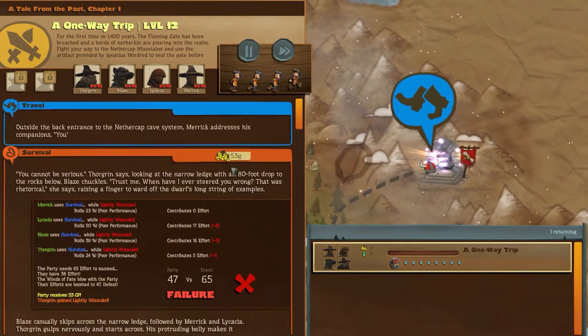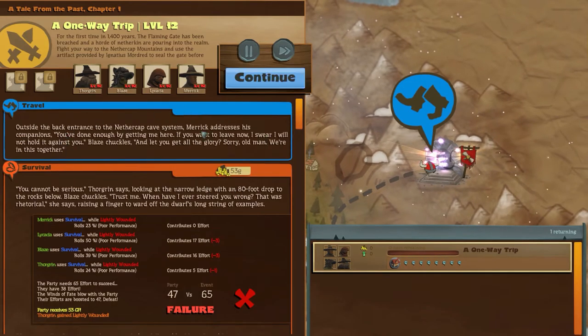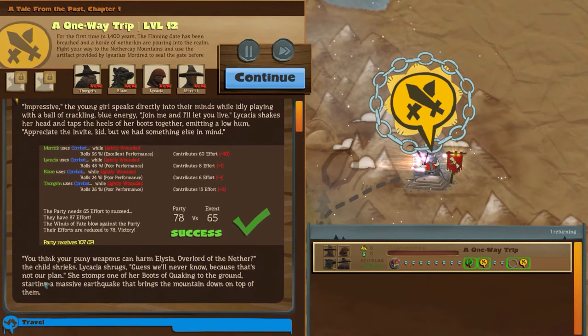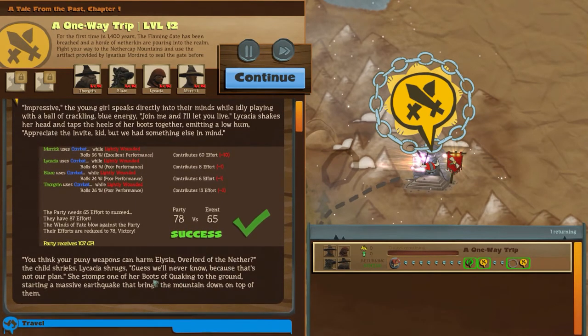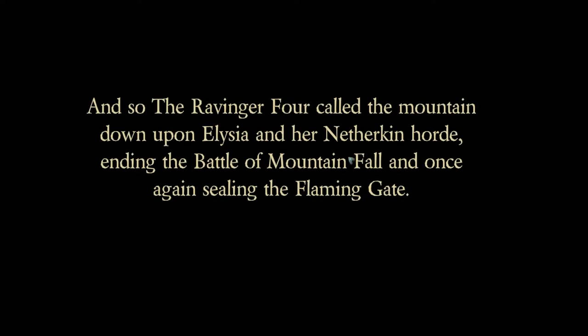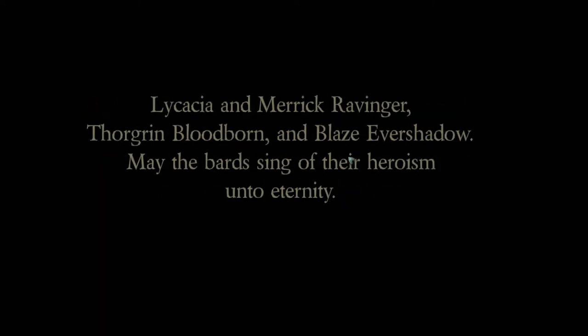I should give you a clue as to what's going to happen to these poor adventurers. Like Cacia shrugs - that's not our plan. She stomps one of her boots of quaking to the ground, starting a massive earthquake that brings a mountain down on top of them. They all died. What a shame - hooray! They sealed the gate, which leaves us nicely in the present with our nice little tavern.